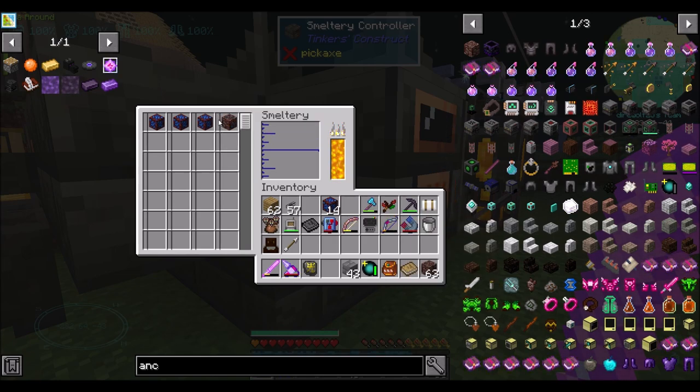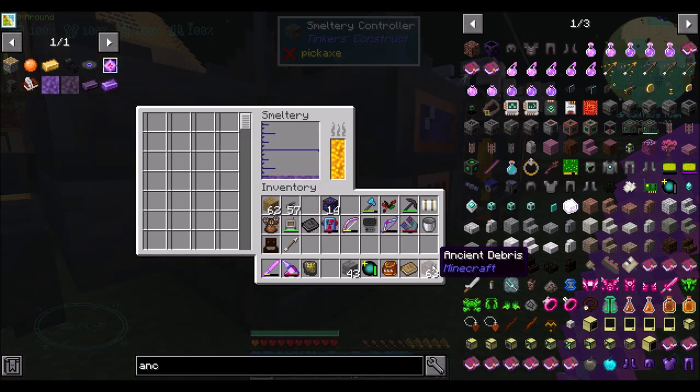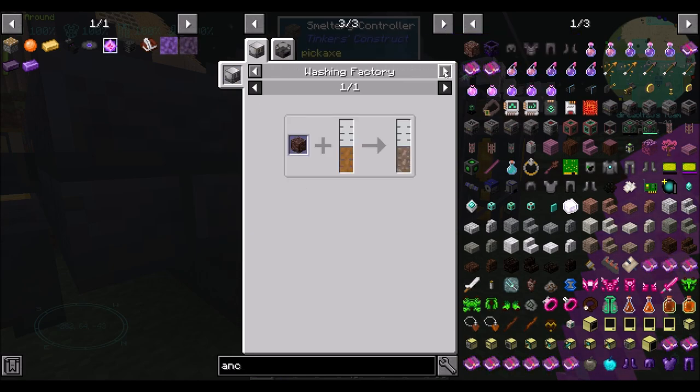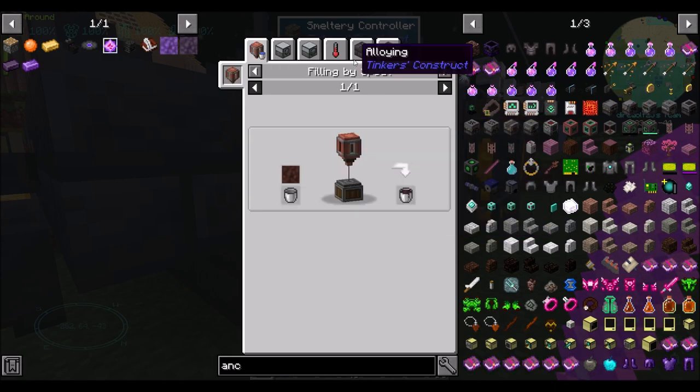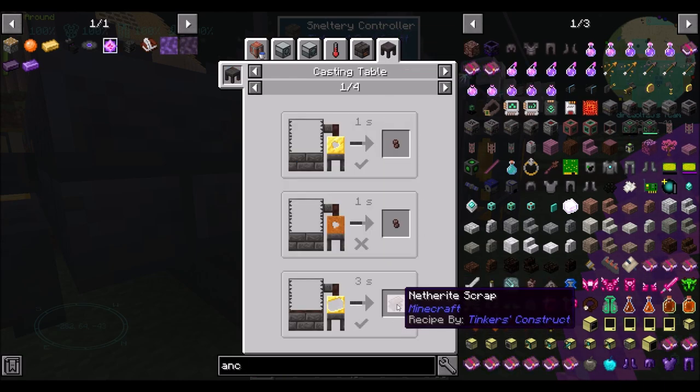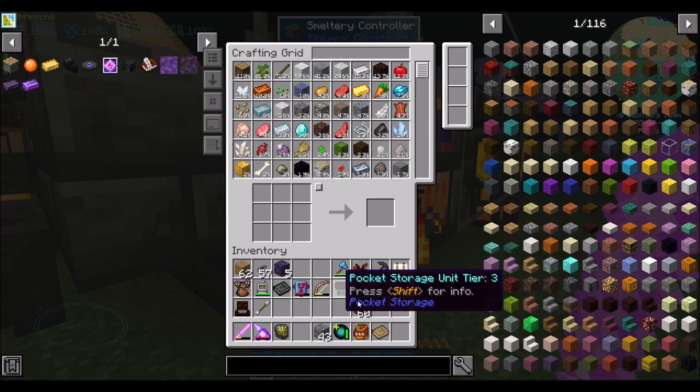What's interesting is the progress bars don't show up until you close and reopen the UI, then they show up and update in real time. Ancient debris in here does ore double — that was my question. Does ancient debris ore double? And the answer is yes — you get two ingots worth of molten debris, which you can then cast with an ingot cast into netherite scrap. So you can ore double ancient debris in this. Today we learned.